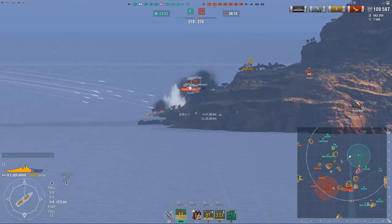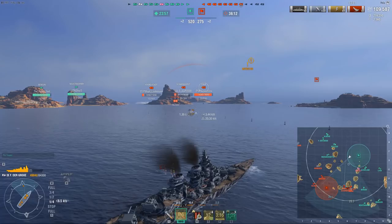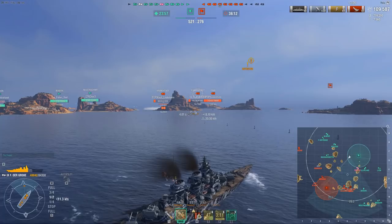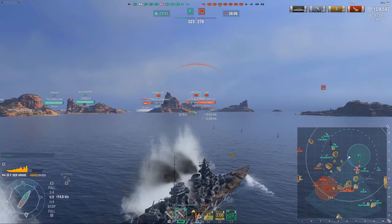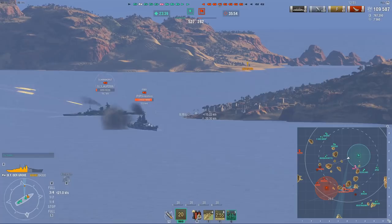Alsace has 75k health, Iowa has 79k, Lion has 68k, so sitting at 84k is obviously an advantage over all of these. More importantly, it does have the turtle back. And it can also tank nose-in - it's one of the few battleships that can go nose-in against the likes of Musashi and Yamato without being overmatched, because it has that protected bow armor as well. So in terms of tankiness, this thing is beastly.